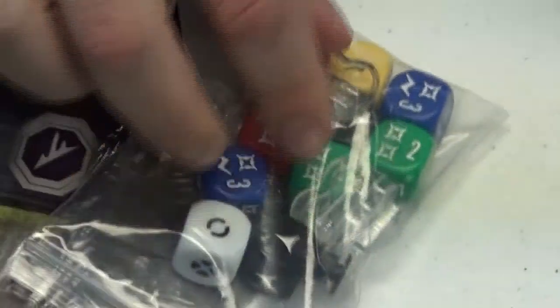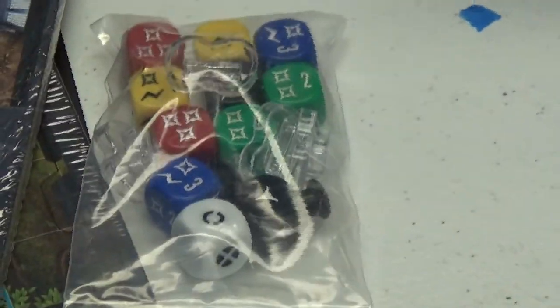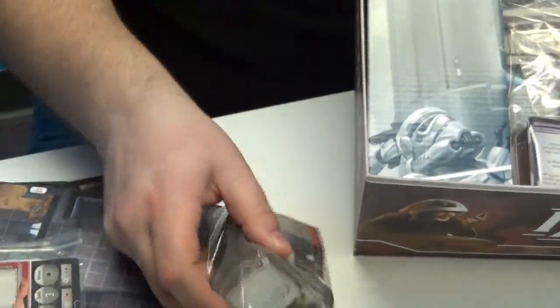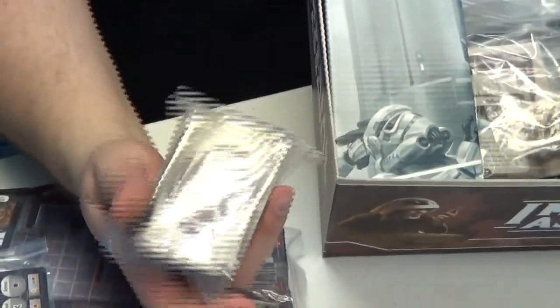Here we have proprietary dice. We've got track markers and what looks like door stands - plastic stands like they use for the Battlestar Galactica game. We've got tiny cards for probably a variety of things, and more regular-sized cards.